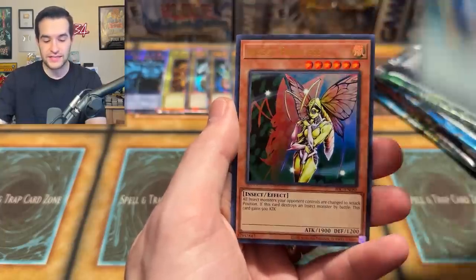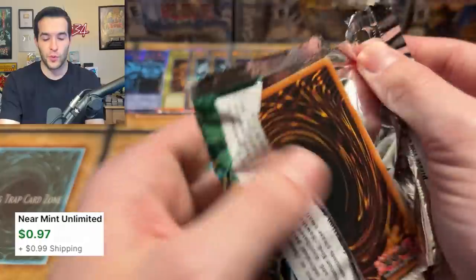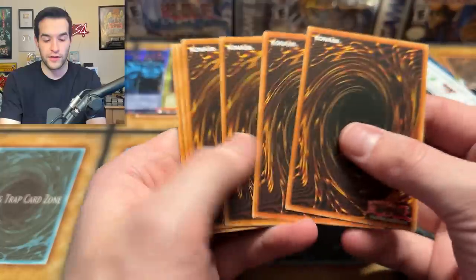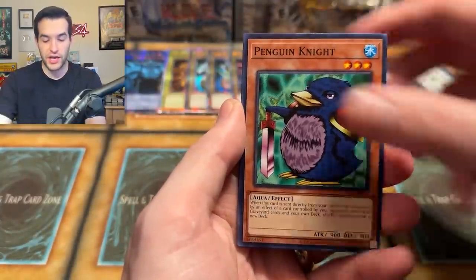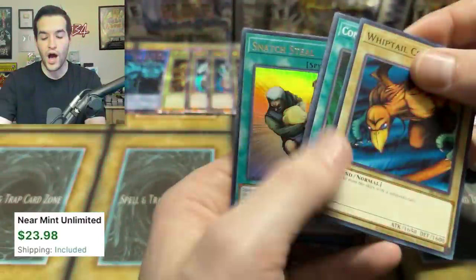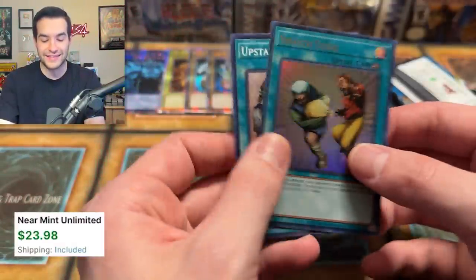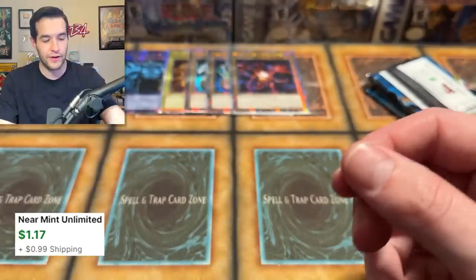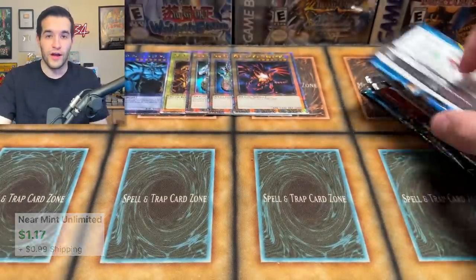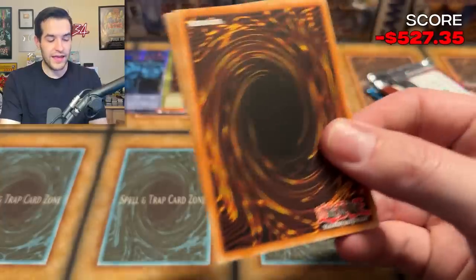People have been hyped up for this — I am hyped up for this. I'm also hyped up for a lot of the other new sets coming out this year with some cool stuff they've added with the 25th anniversary. Chain Energy, Penguin Knight, Whiptail Crow. Super Ruxus special right to the Snatch Steal and Upstart — that's not bad. Upstart could still be about a dollar.